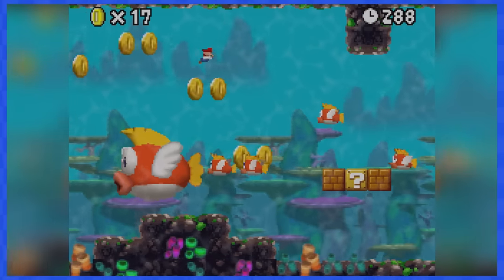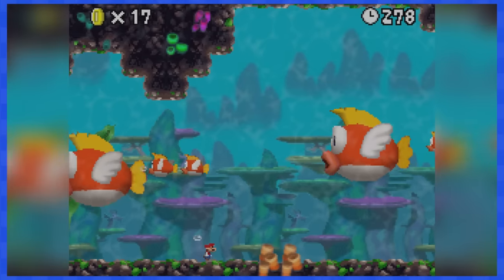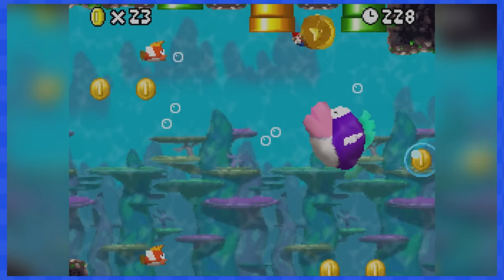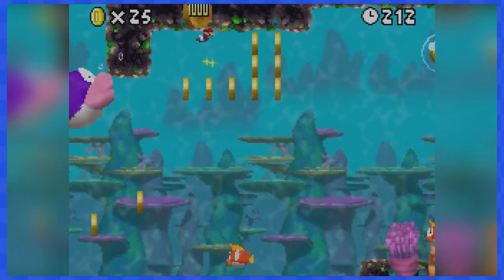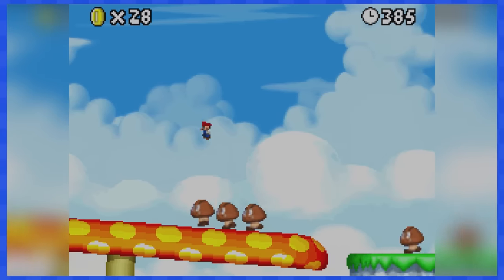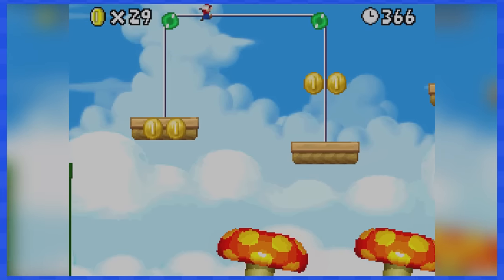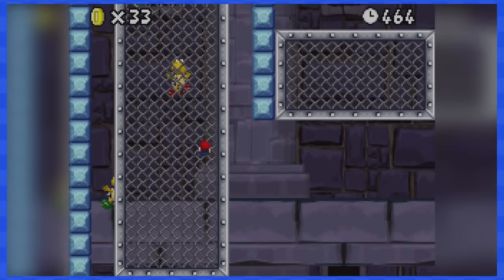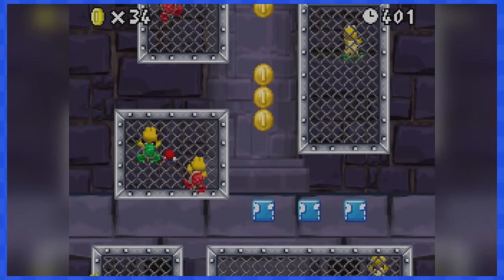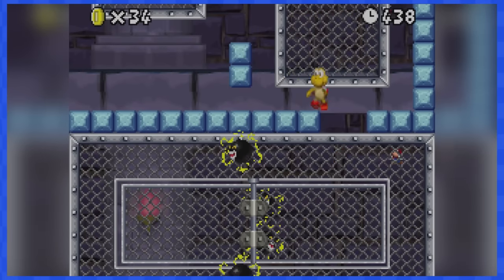3-1 is our first underwater stage. The first part is pretty easy, containing a couple of Cheep Cheeps, but most aren't even on your path. The next part contains a hungry purple fish that really wants a Mario sandwich — quickly swim to the end. 3-2 is full of tilting mushroom platforms and many flying Koopa Troopas. Remain calm and you'll beat this level quickly. 3-Tower contains lots of fences to climb, with obstacles like Koopas and electric ball enemies. Just avoid touching them and you'll reach the top.